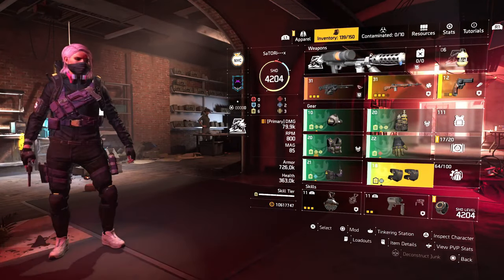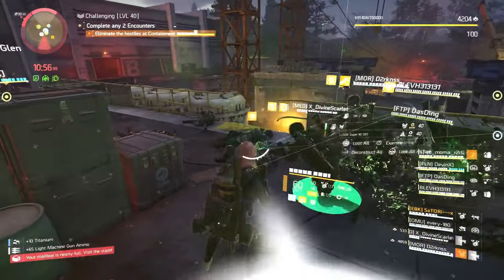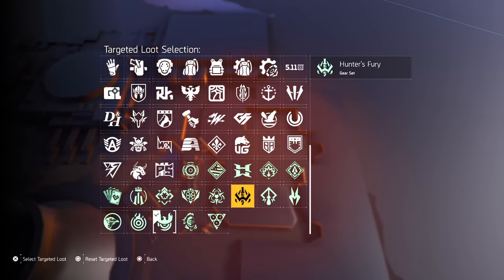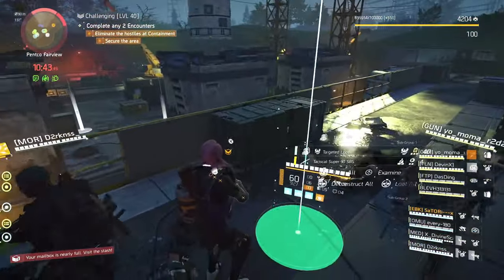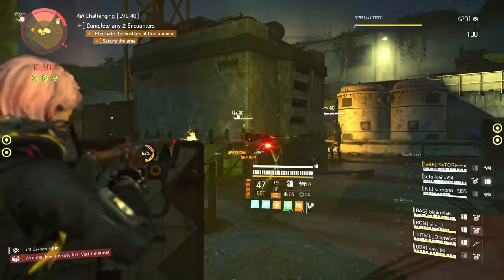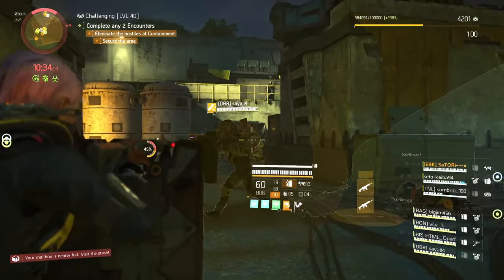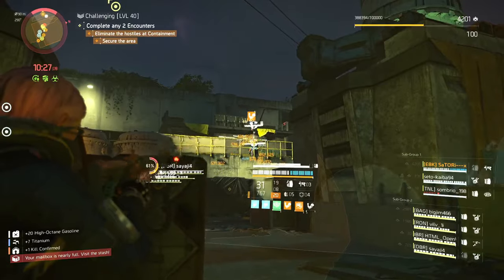For newer players who may not have a full six-piece set, you may select the brand you would like to start working on from the targeted loot, and while you're in Countdown, equip the pieces as they drop for you. Once you have a full set, you may then change the targeted loot to something else you need — ARs, SMGs, or whatever category you need to level next. You will be getting those drops and can donate all the ones you don't need after you complete the Countdown run. By doing this, you're killing two birds with one stone by leveling expertise from the junk you're donating as well as from the gear you are leveling.